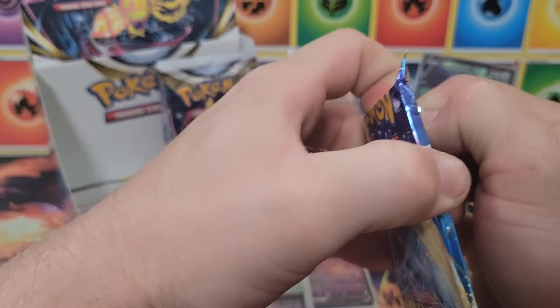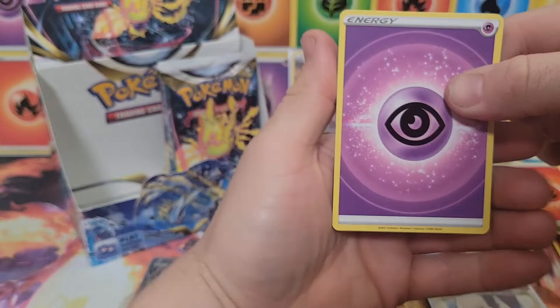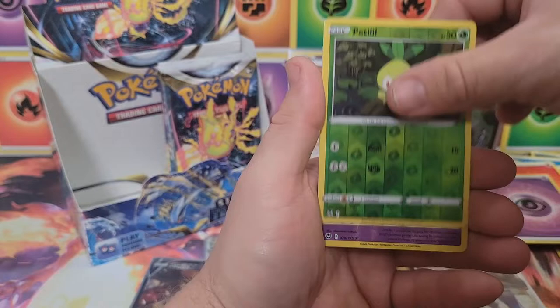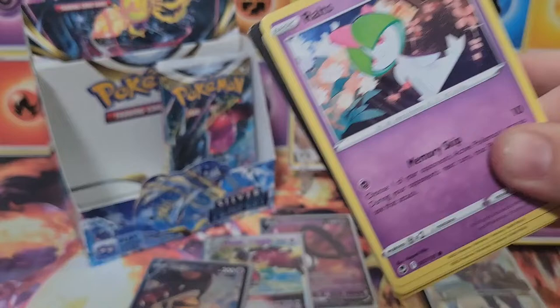We're slowing down here. A lot of packs to open in one video — I was going to split it into two, that's why I kind of said I'd see you next time, but I decided to keep going. Wallace, Jynx, Brandon, Emolga, Beldum, Stunfisk, Vulpix, Snorunt, reverse Patoot, and another holo Reuniclus.